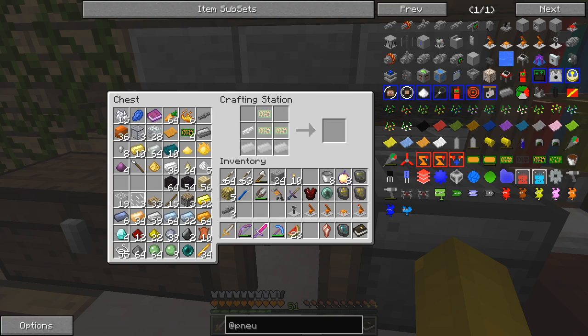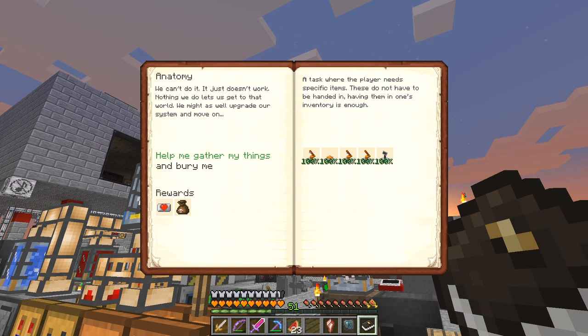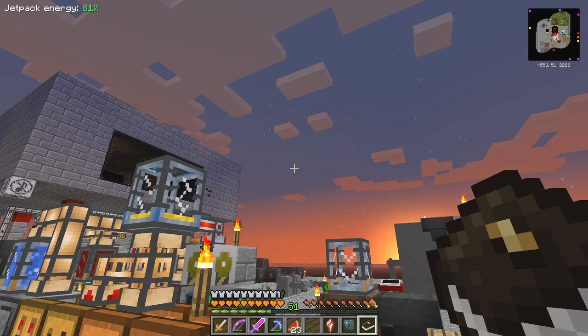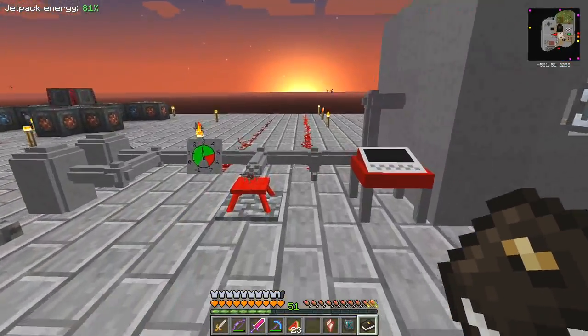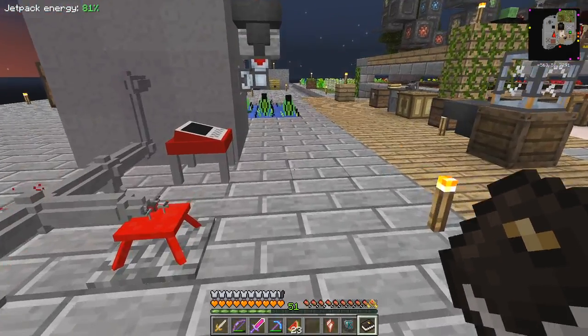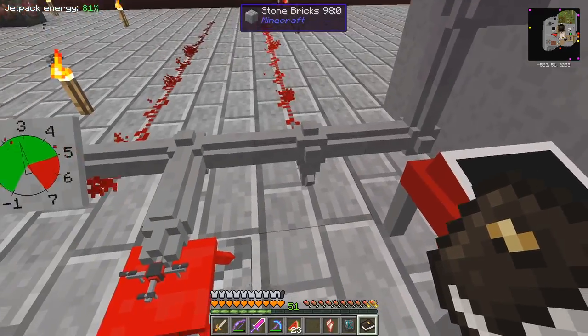Let's go back to the quest book and see if that has completed these quests. Not quite - we have to make eight advanced pressure tubes. I'll do that next time because that requires all these items that have just been built and put down here, and I don't think I have enough space at the moment to do that. I'll have to build some more items.